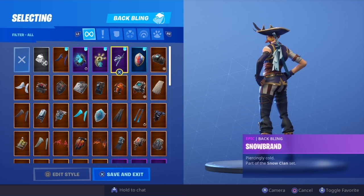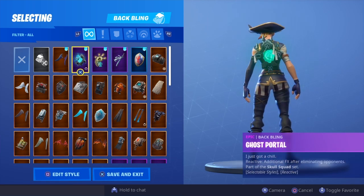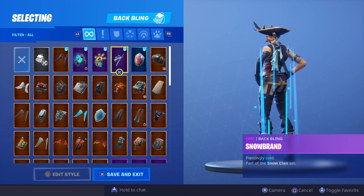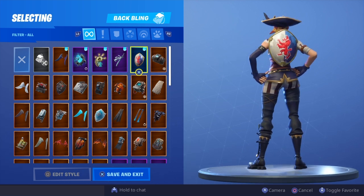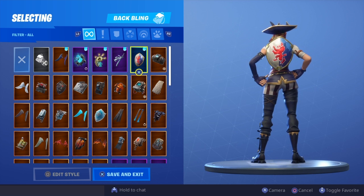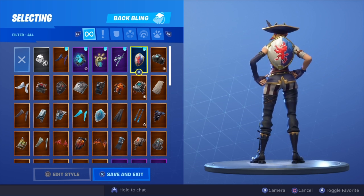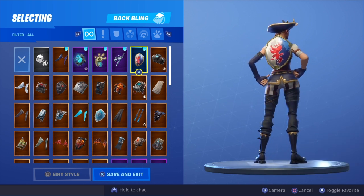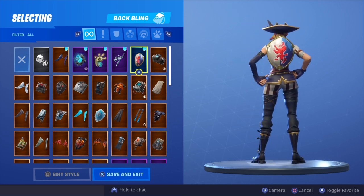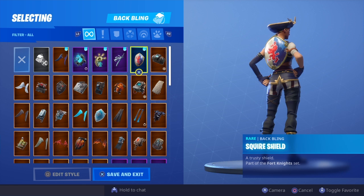In fifth position I'm giving it to the Squire Shield. The reason it's fifth and no higher is that even though it matches the color scheme, I just don't feel like it goes with the theme of the skin itself — this is a pirate, and the shield doesn't have anything to do with pirates. Some of the other back blings cater to that theme a bit more. Still a really nice combination that I'm 100% going to be using in-game — perfect combo in my opinion, caters to all the colors.